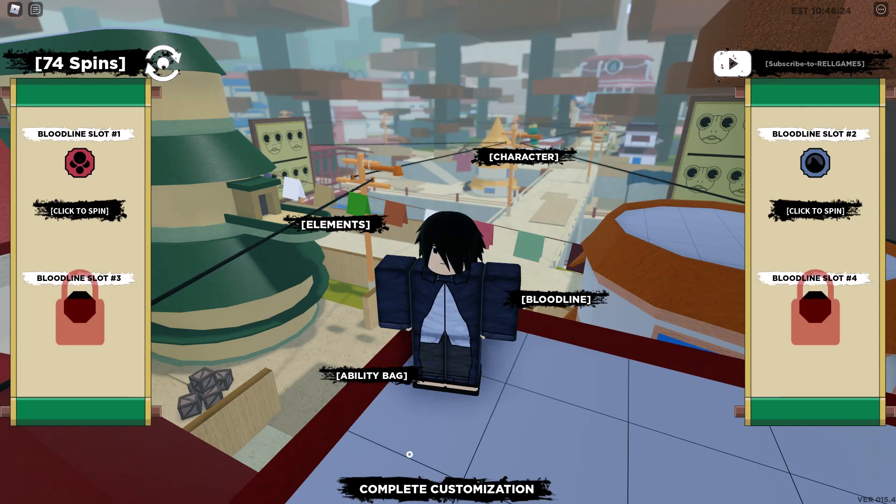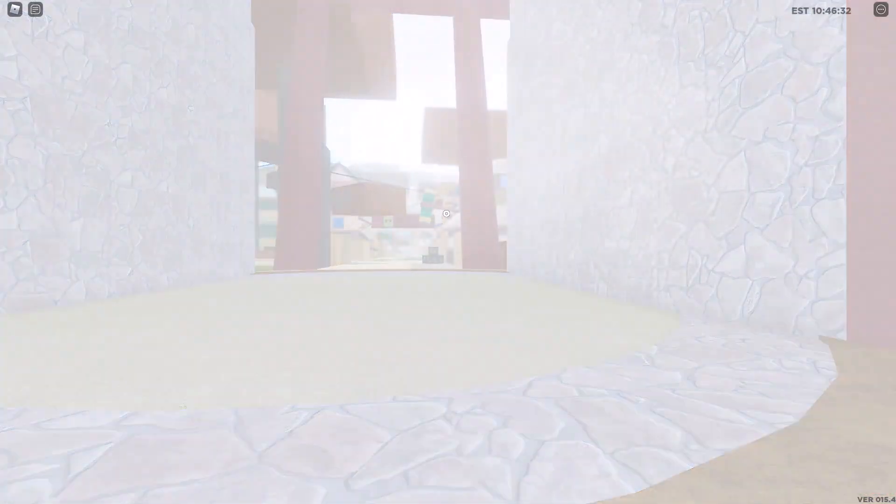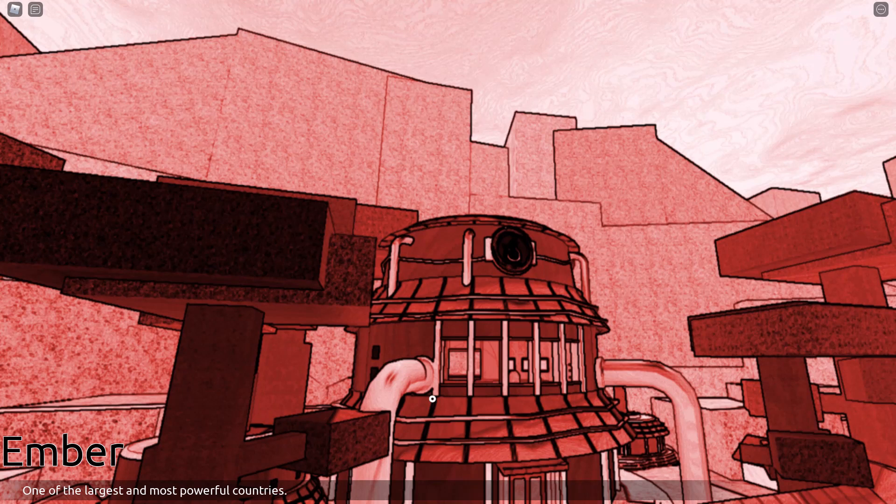Alright guys, so I finally rolled two very good genkai. Now you're just going to click the play button, enter the Ember Village, which is the leaf village. It is the best for leveling up and stuff.